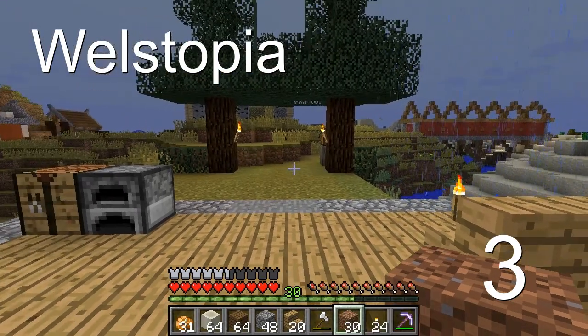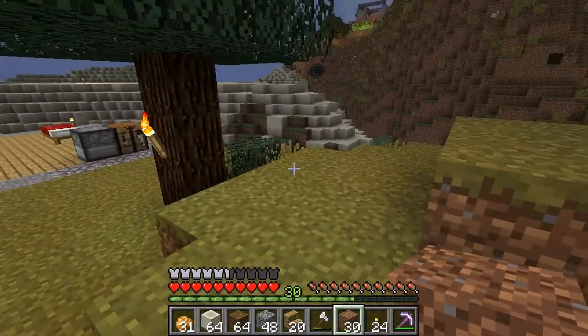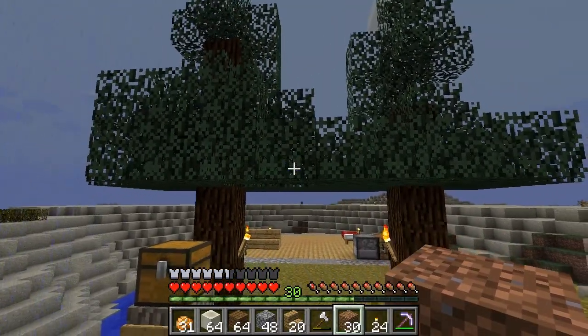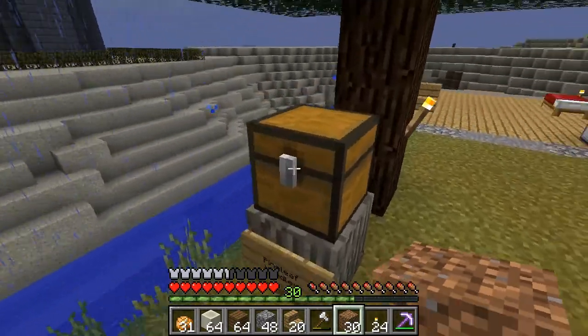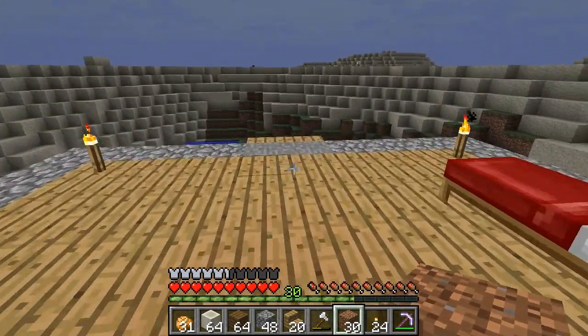Welcome back everyone to Wellstopia. We are back here in Wellington where we are going to be building our home. I've started off by prepping with making a couple of trees up here in the front with my mailbox in front. This is sort of a gateway into my home, which is going to be a lighthouse.